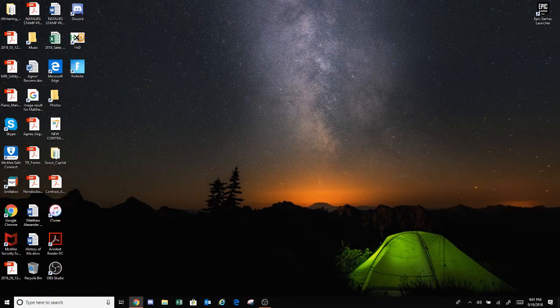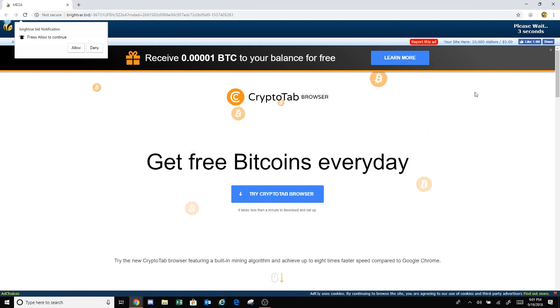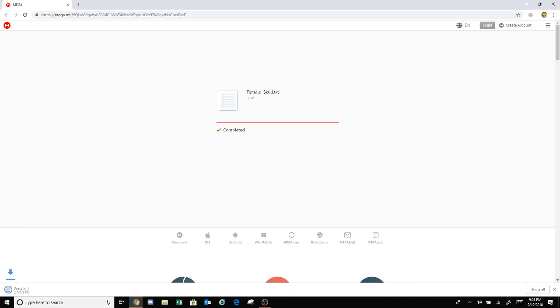The way to get it is you're gonna go into the description and open this link. There's gonna be all these things — don't tap any of these, it'll give you a virus or something. You're gonna want to press skip ad at the top right, then just exit out and press download.